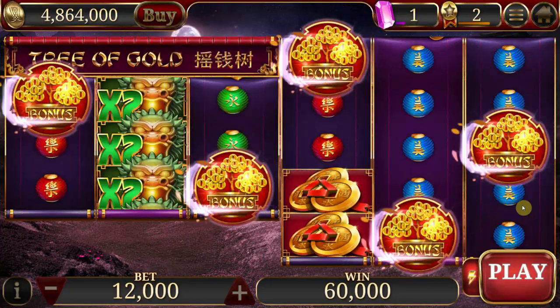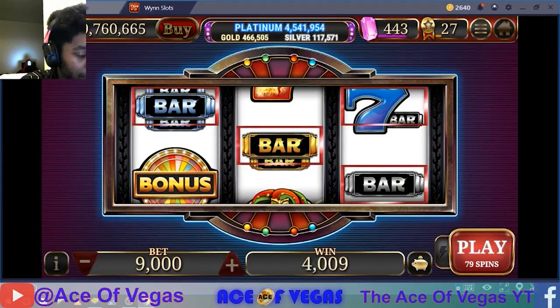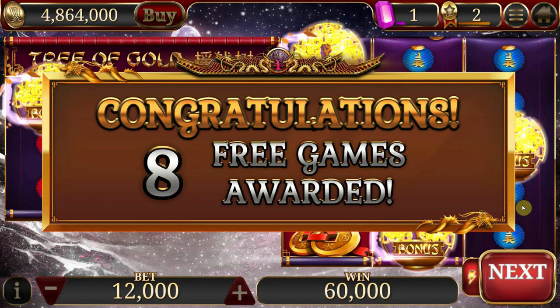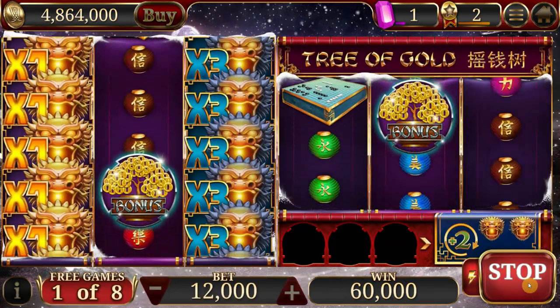I recommend spinning normally for the first 500 gems or so at the minimum bet. Lion Kill, Joker's Wheel, and Monkey God often do me the best service. From the 500 gem mark onward, there are about three distinct strategies that I've seen a lot of traction on.